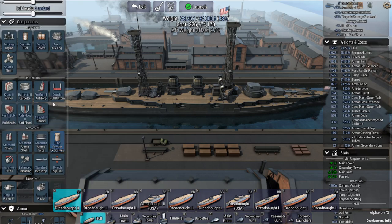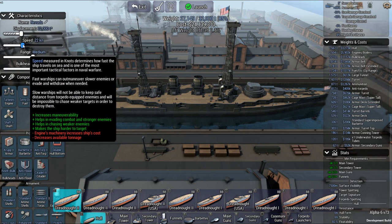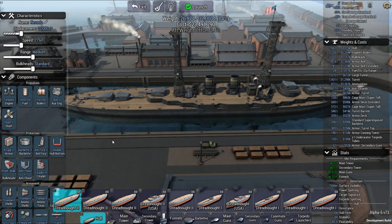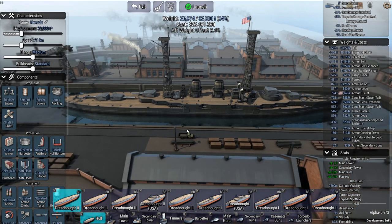I need to adjust the speed here — it wasn't a 25-knot ship. I hate the new slider. There we go — 21 knots. 26,000 tons, I think it actually came in real life a little bit lighter than that. But that's how we'll go. There it is — the Florida. I'll rename it instead of Nevada, I'll give it the Utah.